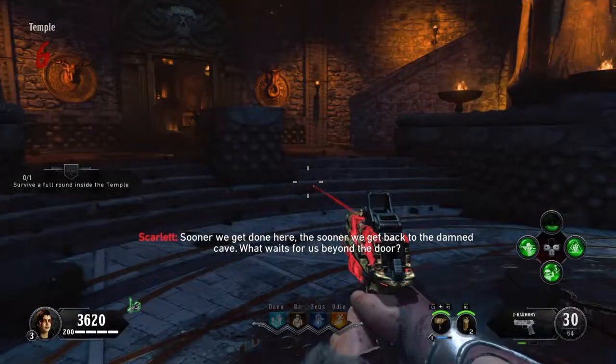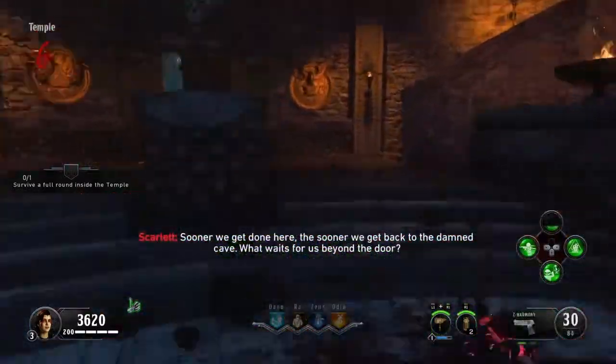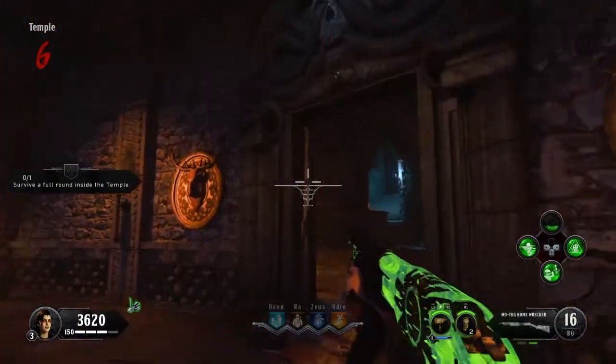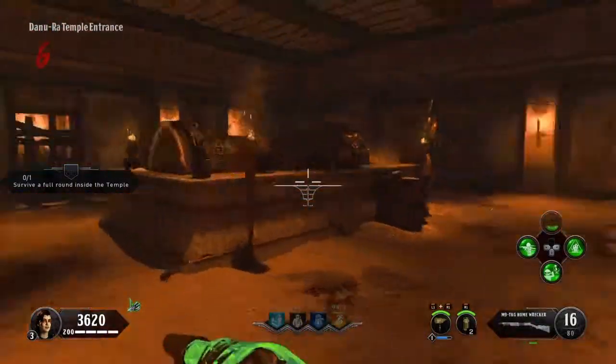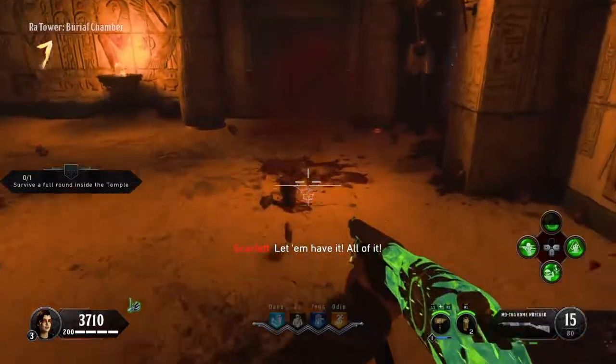The pack punch version, which you're seeing me do right now, is literally like one of the best guns in the entire game other than the wonder weapons. I'll show you a little bit of gameplay of it, this is what it looks like right now, but yeah I just think this is the best gun in the game if you're trying to get to high rounds pretty easily on the map.